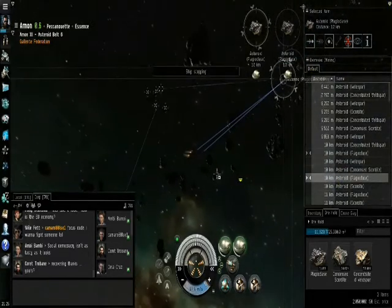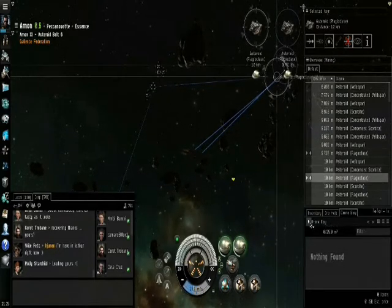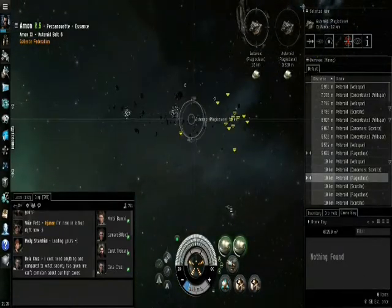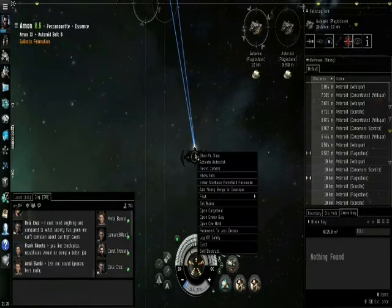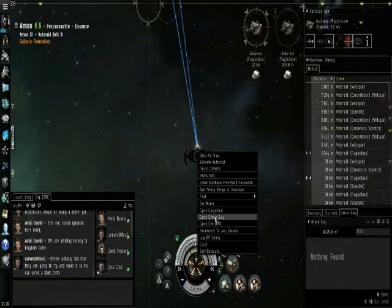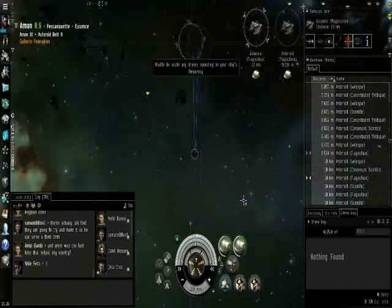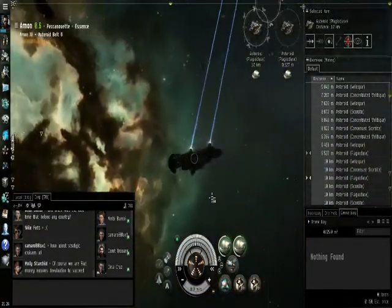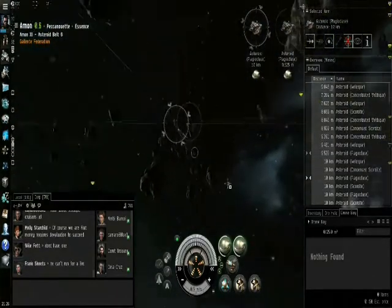As I'm getting closer to the asteroid belt, there's a fellow miner in the region. You can see he's using Hobgoblin drones, which is also what I should be using. But I think because I logged off in the middle of space, I lost my drones. Are some of these mine? If you lose your drones, you can try to reconnect to lost drones — but unable to locate. You know what, they're really cheap. It doesn't matter. But try not to lose your drones like an idiot like I did. I think I fell asleep during downtime, and that's what happened. So don't let that happen to you.